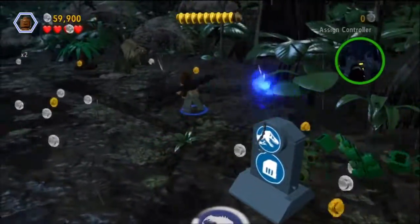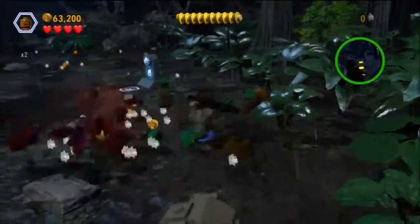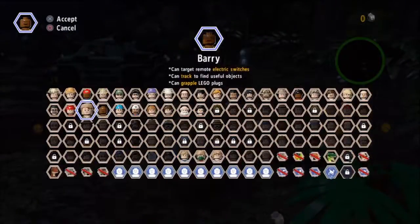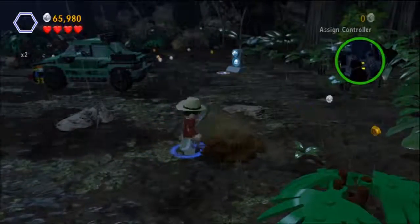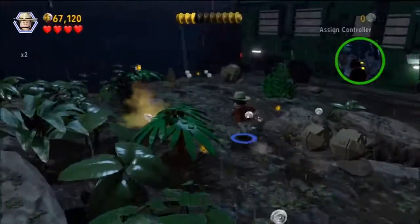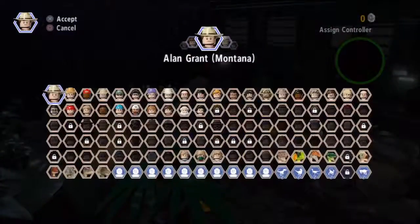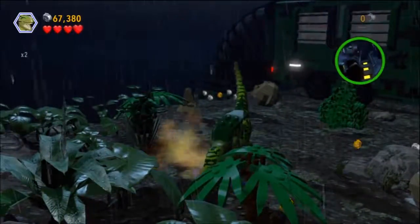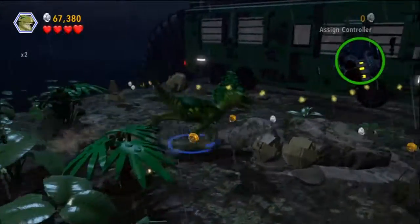After we pull the car up the first time, it gives you access to get out and jump around up here. If you destroy enough stuff, you'll find the dirt pile over here to the right of the truck. You're going to want to dig it up with your shovel and obtain minikit number 8.